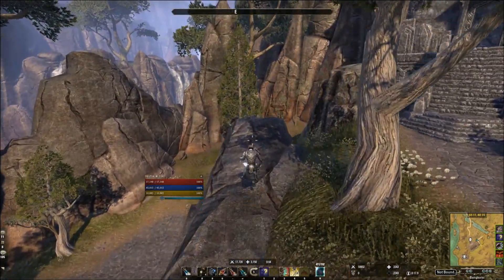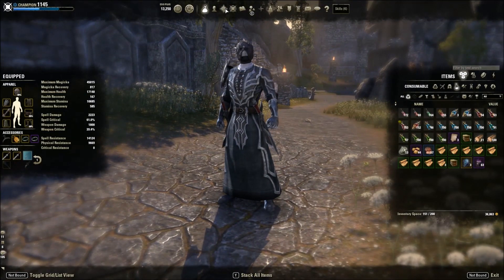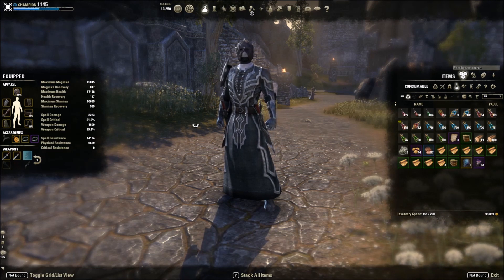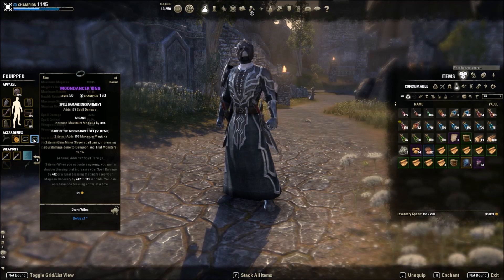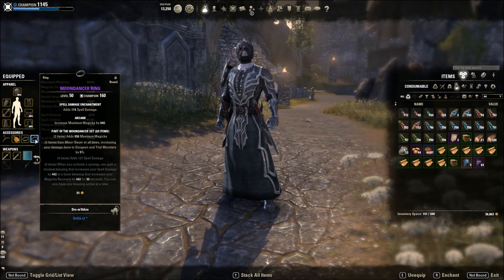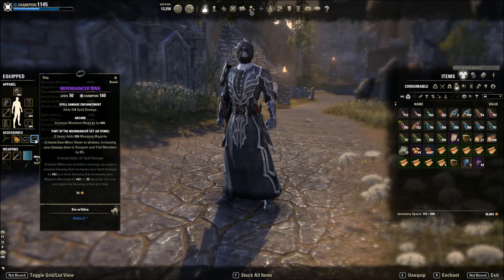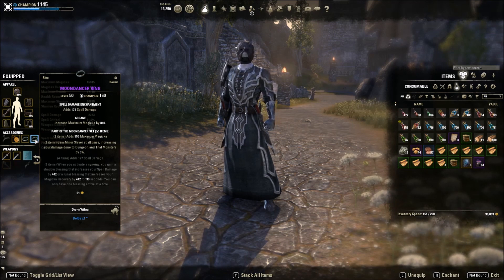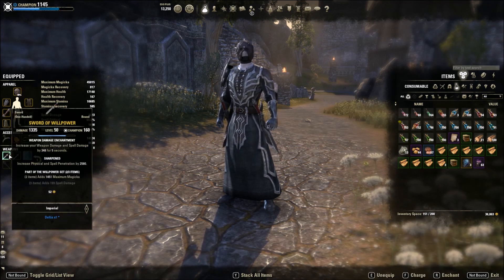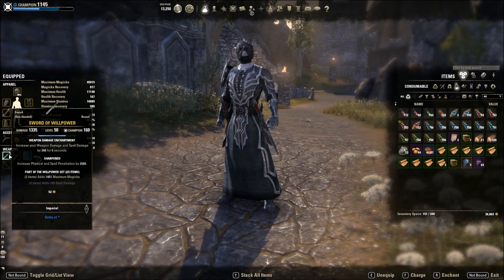Fire is your friend. Sustain improvements open up so many new gear slots. For best-in-slot gear: Moon Dancer over Infallible primarily because the two-piece max Magicka bonus is more beneficial for us — especially as a Magicka Templar, a lot of our abilities scale off max Magicka and hit harder. Crit isn't as valuable as before, so Moon Dancer is the go-to now.